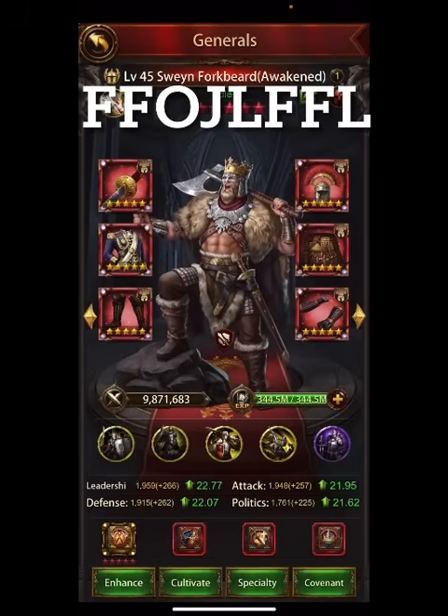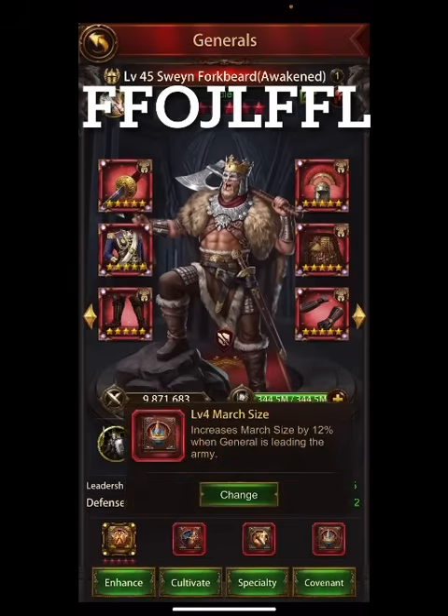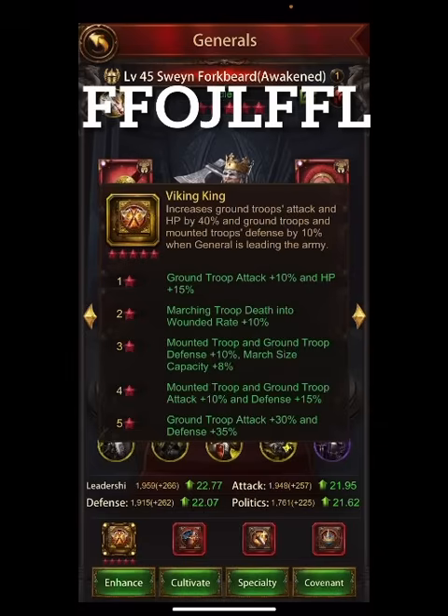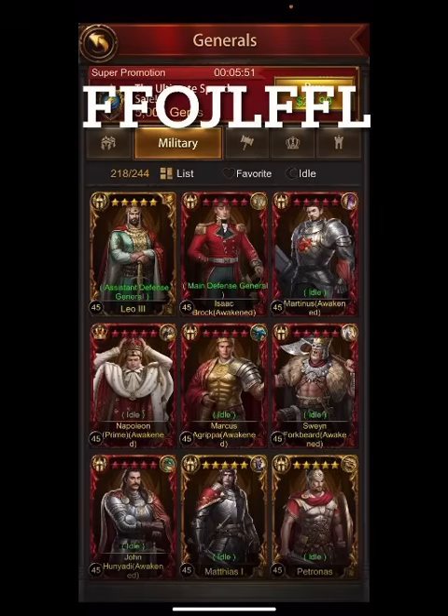Another area you can find it is in the skill book — you can put in an increase march size by 12%. Not everybody is going to be able to do that: Genghis Khan or King Arthur already have 15%, so they can't put on a book. Some generals may also have march size in their main skill, which will prevent them from using the book as well.